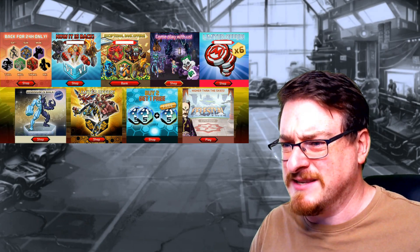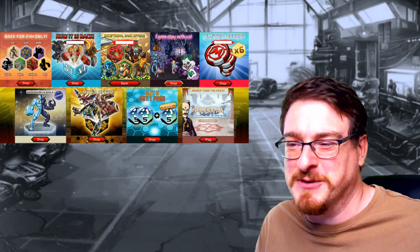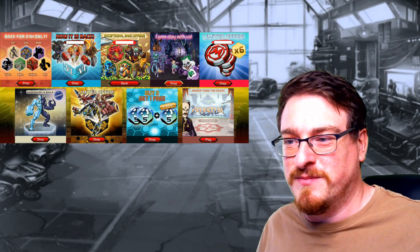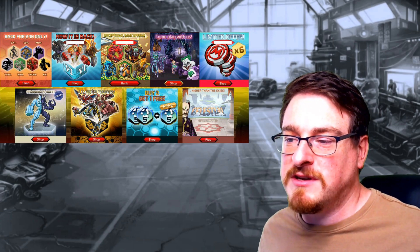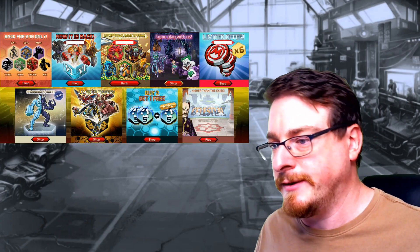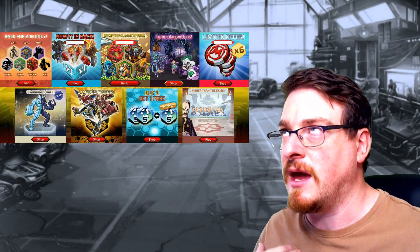Now it is back — level four. They just do four, five, six, seven boxes, one per day sort of thing, so it hasn't been that long. Research four is back, so if you want to summon on that it's up to you. Exceptional bank offers again — I'll say what I want to say about these when I get to them individually.